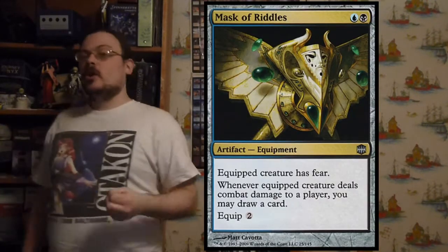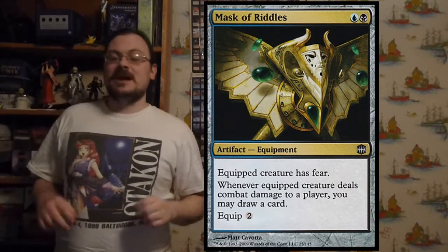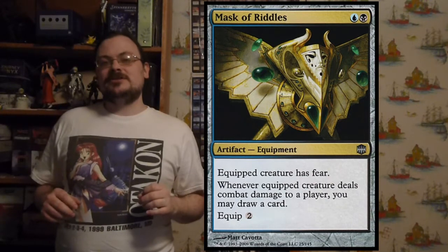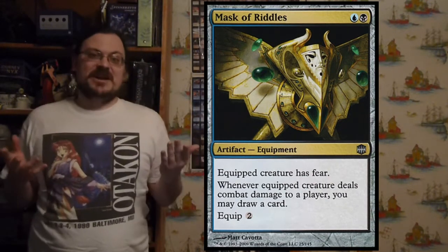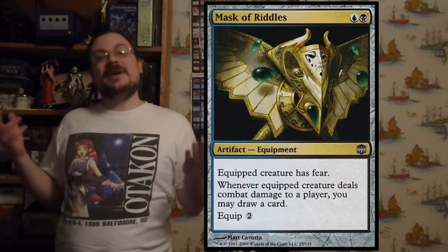Mask of Riddles has an equip cost of two. The equipped creature has Fear — cannot be blocked except by black or artifact creatures — and if the equipped creature deals combat damage to an opponent, you may draw a card. So it makes blocking harder and rewards you with cards if you connect.